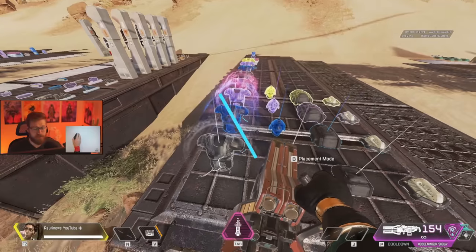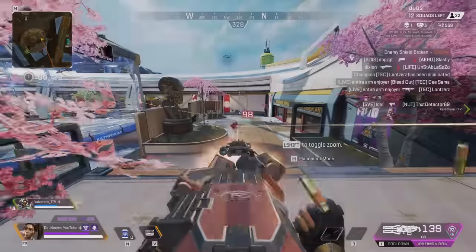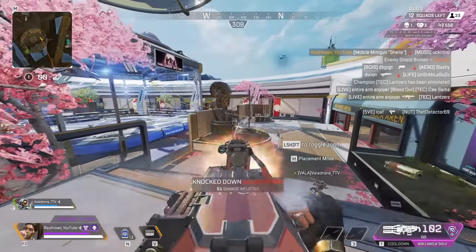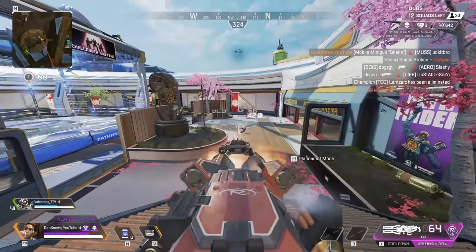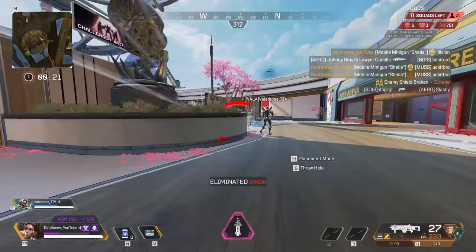You actually can't pick up anything on the ground or go into death boxes when Sheila's out. I've had situations where this screwed me over — finishing off one team with Sheila and going for a quick shield swap with a third party coming up. If you don't put away Sheila, you won't be able to get that swap.